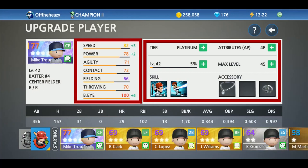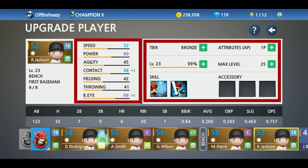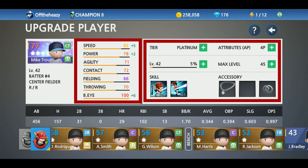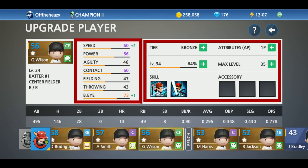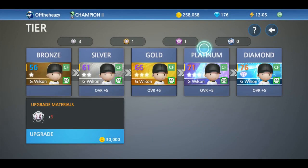Next up is the upgrade tab. This is where you'll be spending a lot of your time to upgrade your players and your team overall. On the main screen it shows the stats and information for all your players, both on the left and right side. You can scroll along the bottom to see other players. Clicking on the tier box will allow you to upgrade tiers from bronze all the way up to diamond. Each tier requires five tier badges and some coins, and badges are mainly earned from playing games and special events. Each tier will increase the overall of your player by five without needing to gain XP or add AP.